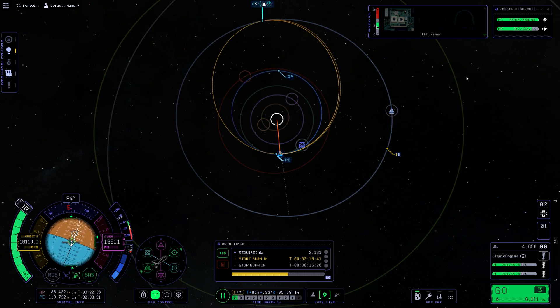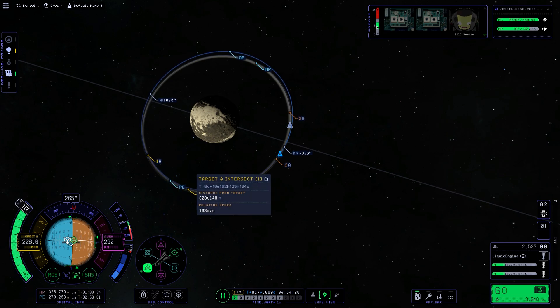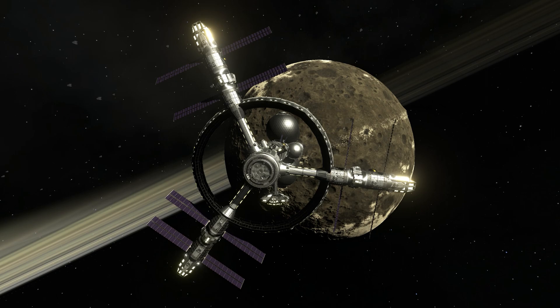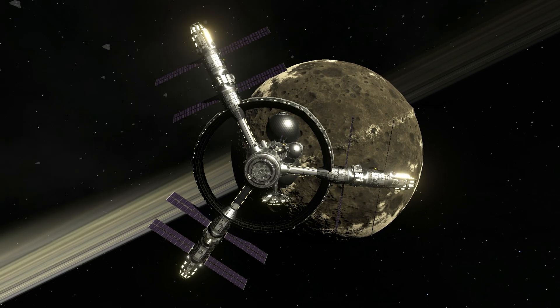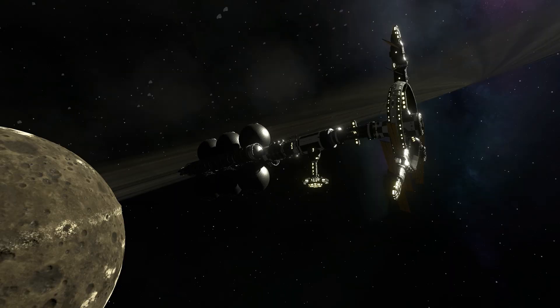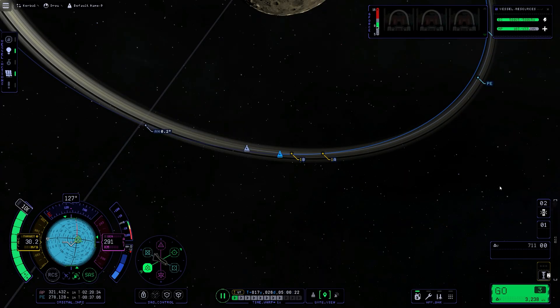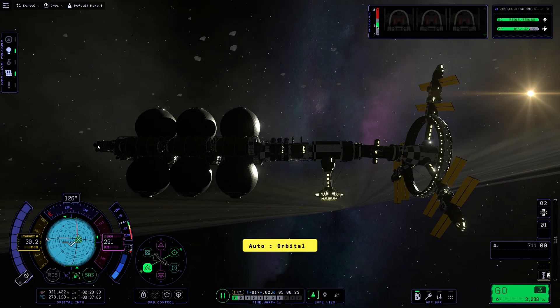I think each stage is a minimum of 300 parts from memory — at least 300. So you've got around 600 parts, which I guess doesn't sound like much, but I'm pretty sure there's more than that. There's a lot of smaller parts — struts and all the little things. You've got solar panels, some RCS, and things that just kind of make everything nice looking. And here we are around Dres. We're going to have to figure out how to rendezvous with stage 1 and stage 2.